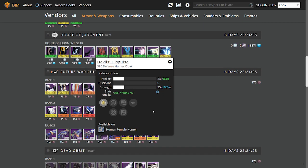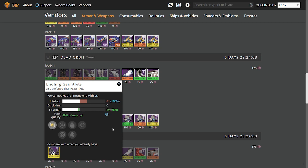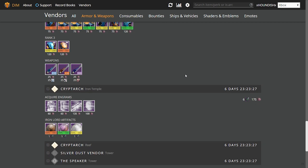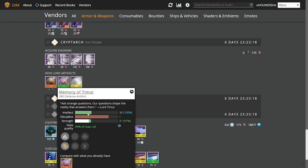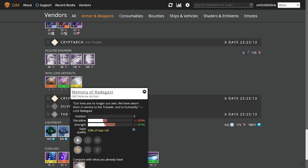Variks has the Devil's Disguise Hunter Cloak at 98% with Intellect/Strength, and also the Devil's Bond for the Warlock at 98% with Intellect/Discipline. We have 99% Titan Gauntlets from Dead Orbit with Intellect/Strength. New Monarchy's Senator Shell this week comes with Intellect/Discipline at 98% overall. The Crucible Warlock Helmet is at 98% with Intellect/Strength. Tyra's Artifacts include the Mantle of Gellion at 88% with just Strength, a 99% Memory of Timur with Intellect/Strength, and a 93% Memory of Radagast with Discipline/Strength.